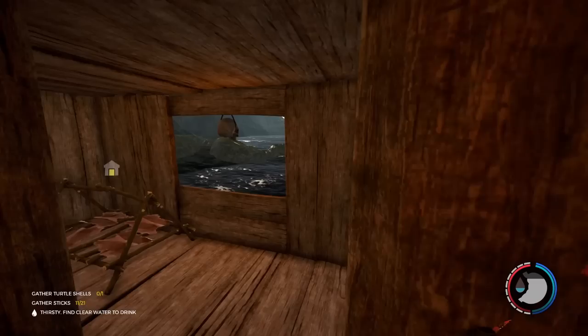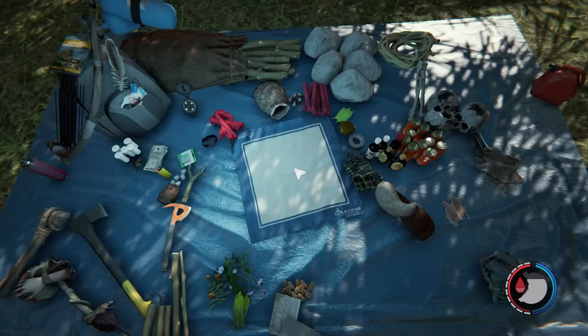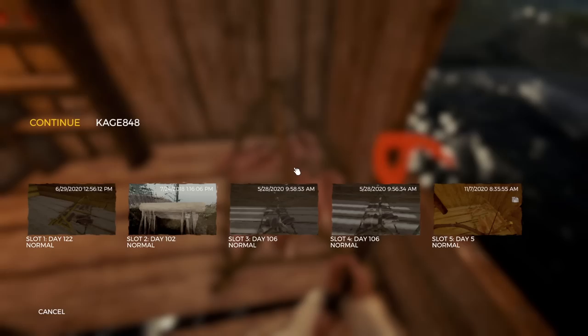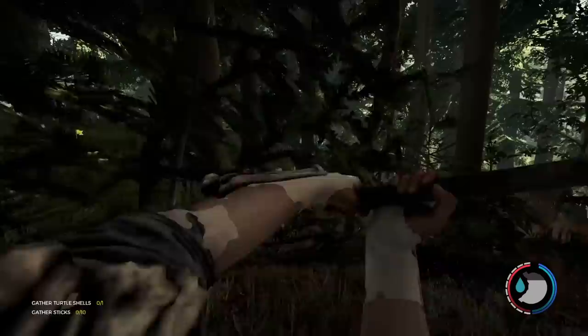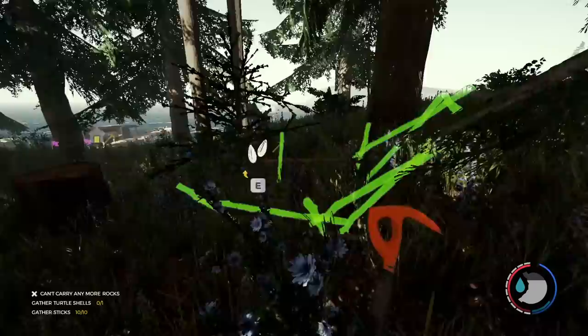When I put up episode one, 50 of you in the comments told me to use the water things to get up on the roof — and I had already done it before you told me. You know how happy that makes me? Here's the water thing: you press C and now it's filled up. When you guys tell me to do something I already did, that makes me happy because we're all on the same page. Check out all these sticks I can carry now with the stick bag — it is the first storage item I make that I think is most important.